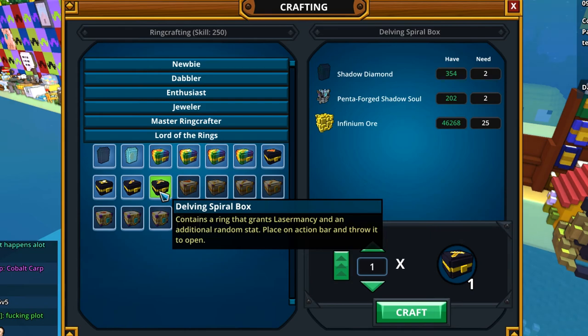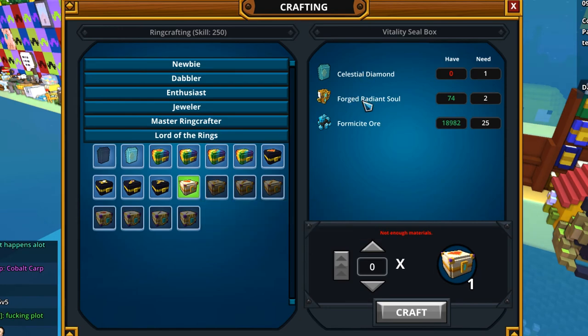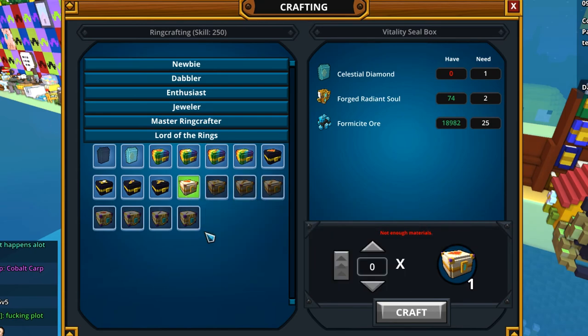The next are sealed boxes, which contain radiant rings for sure, and they need radiant souls. Spiral boxes only need panthers, but this one needs forged radiant souls from radiant, and the new celestial diamond.